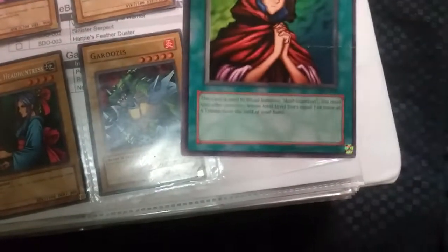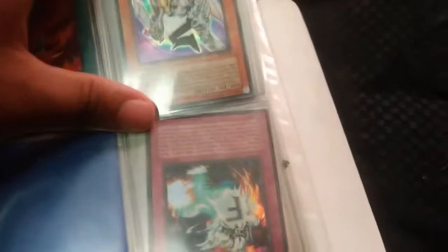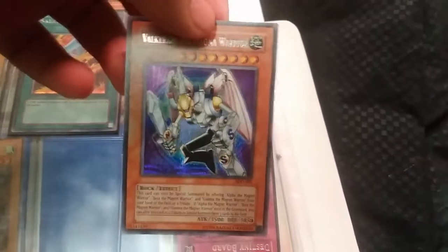Novox's Prayer is also worth quite a bit, but I see it's messed up. We also got Water Magician and Sky Dragon — there are a lot of cards in here. Sayarew, Salamandra. Oh my god — this is in great condition actually. Valkyria and the Magna Warrior from the game.